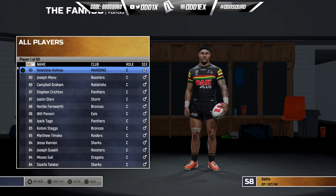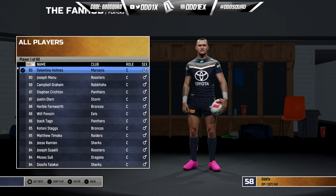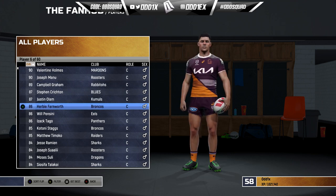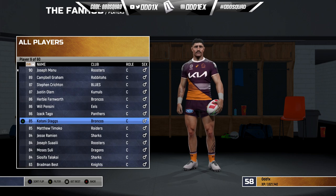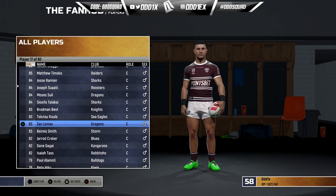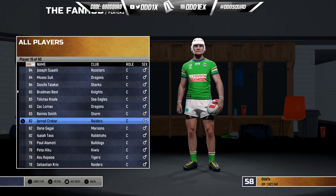For the centres, Val Holmes is still at 90. I was thinking of dropping him, as well as Joey Manu who is also at 90. Campbell Graham has been bumped to 89, Crichton 87, Olam 87, Herbie 86, Bensini 86, Tango 86, and Godoni, Staggs at 85 for the top 10. We did give Jared Waerea-Hargreaves a bit of a bump — he was in the low 70s but since he's been back he's been pretty good so we bumped him to 82.